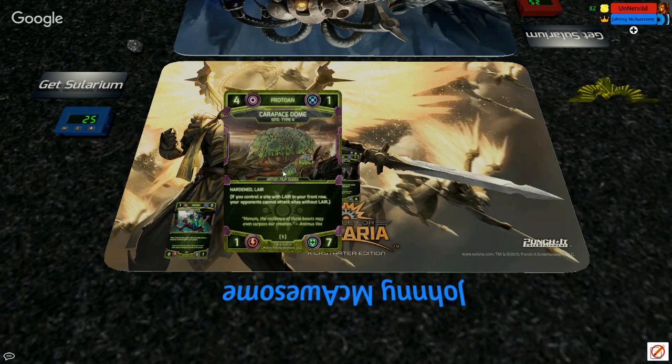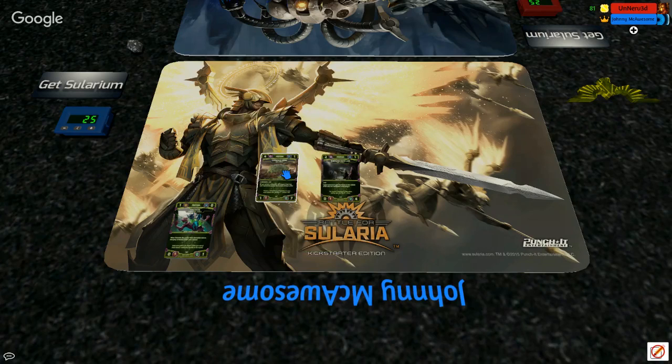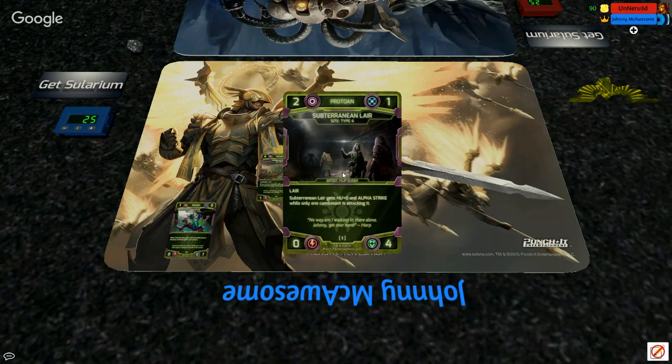That ability is very similar to the old Carapace Dome ability from alpha, which said: if you control a site named Carapace Dome in your front row, opponents must attack a site named Carapace Dome. The difference now is that if you have both Subterranean Layer and Carapace Dome in your front row, your opponent can choose to attack Subterranean Layer — which they couldn't do before. This is also a big buff to Subterranean Layer, which is a defensive site that wants to be the target of attacks.